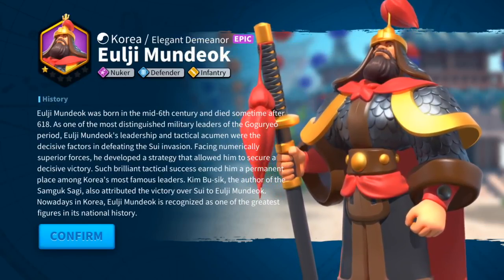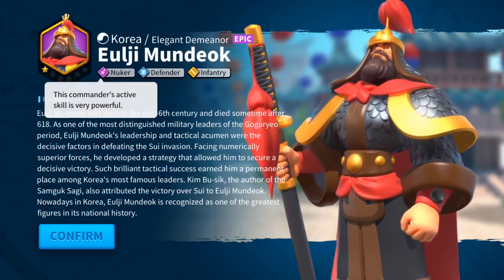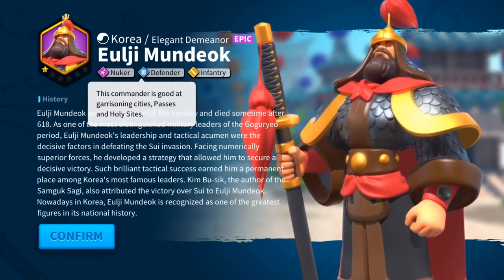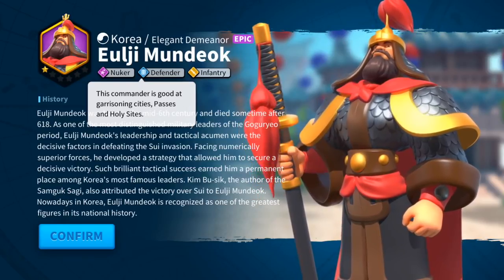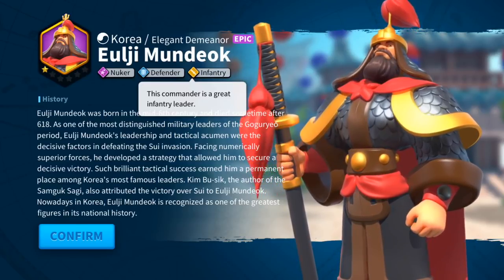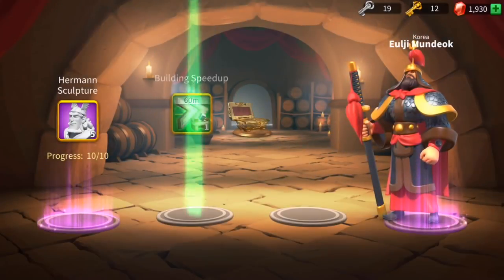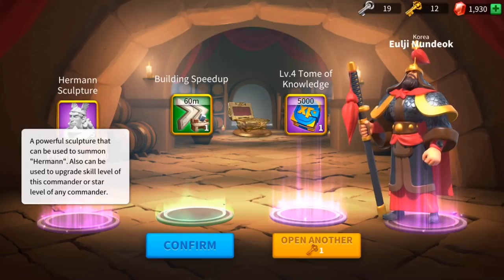Elgin Mundiok — an epic Korean Nuker with a very powerful skill. He's a good Defender with three attributes, which is the maximum you can get. And if he's good with infantry, I think I have a space for him in my army. Welcome aboard! We also got Hermann sculptures.